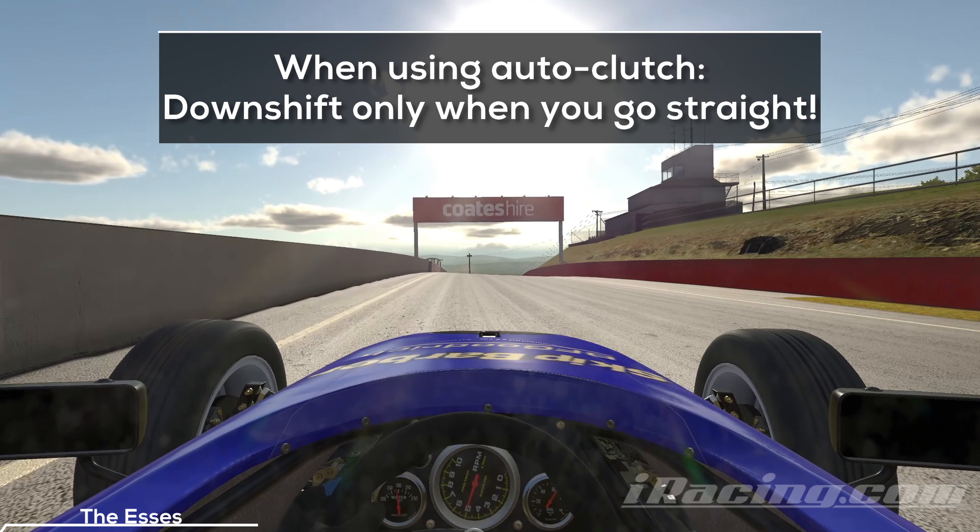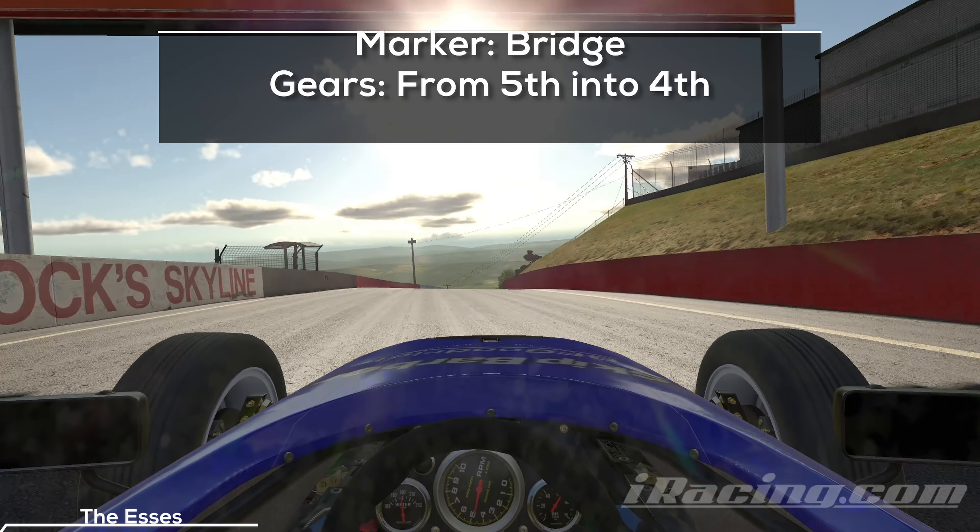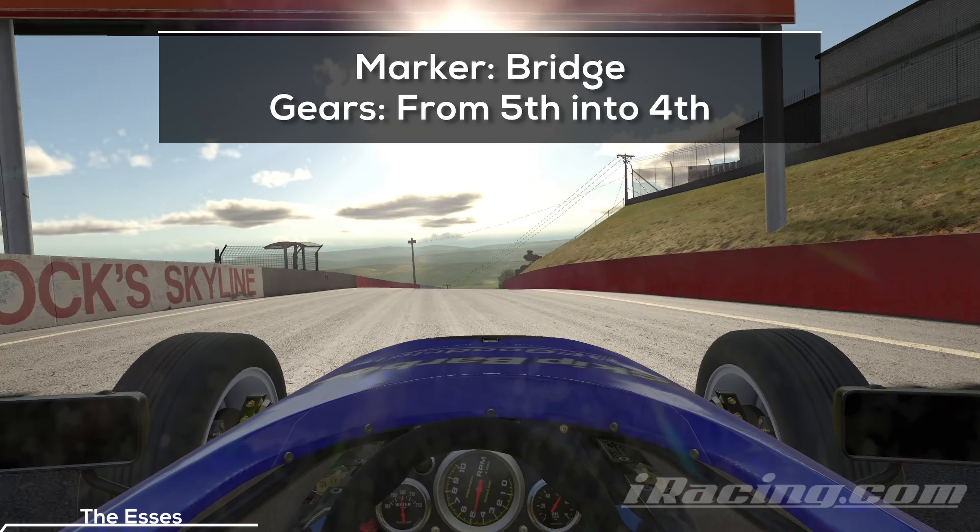That's why you want to keep the car straight while shifting down, which can be quite challenging, but I have a solution. We are approaching the entry in 5th gear and we want to end up in 2nd gear. This leaves us with a simple strategy: shift down once before every turn. That way you make the best out of the brief moments where your car goes straight and you don't run into the risk of spinning.